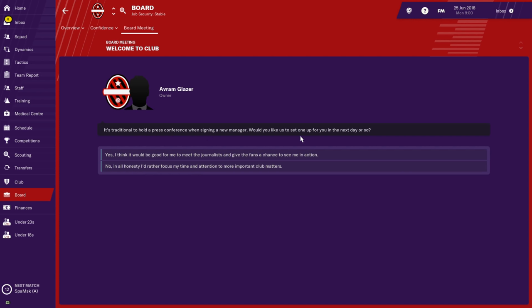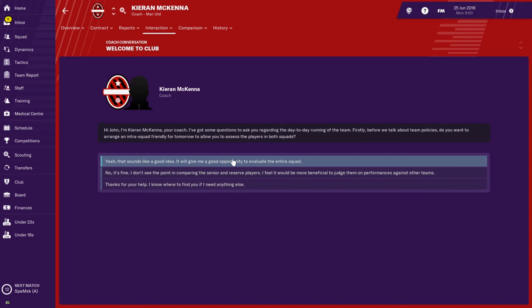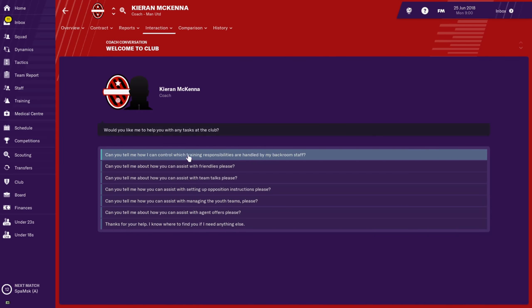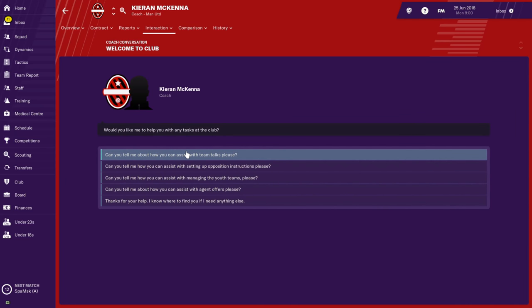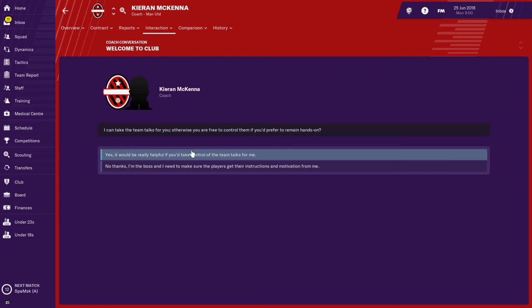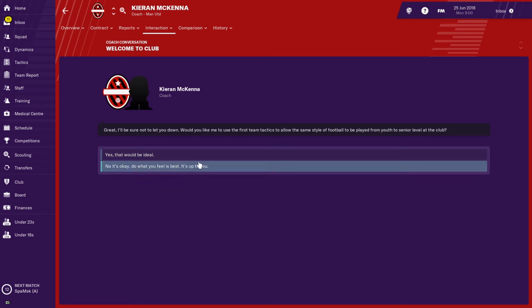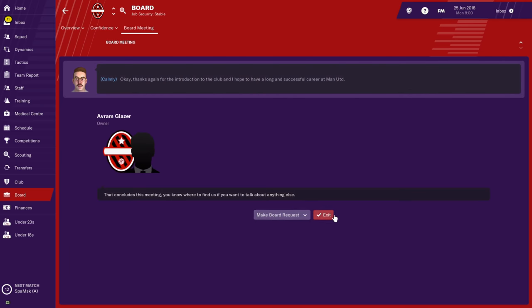They may ask if you want a press conference to meet the journalists — I'm going to say no and just move on. They'll introduce you to the coaching team — Karen McKenna, who is part of the coaching team at Manchester United. You'll meet some backroom staff as well. Karen is like the highest member of the coaching team left after Mourinho, so that's why you're dealing with him. You have an option to replace him too — once you get into the team you can go to the scouting area and get a new coach.